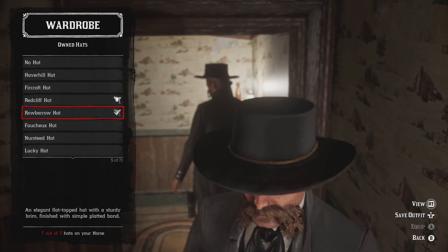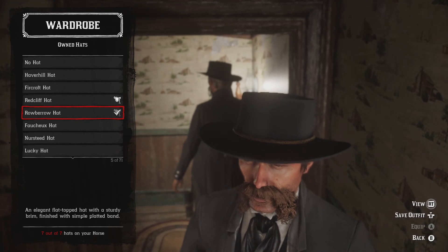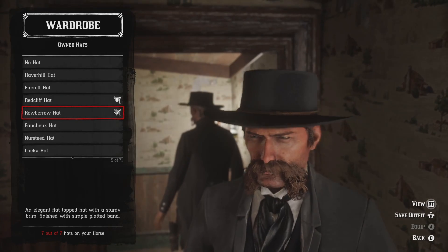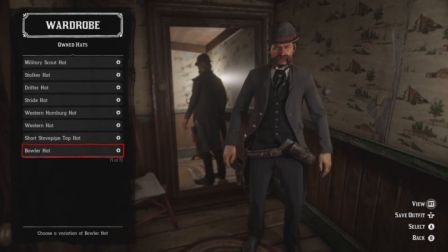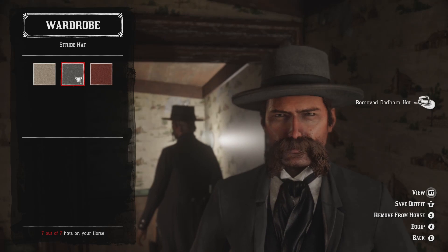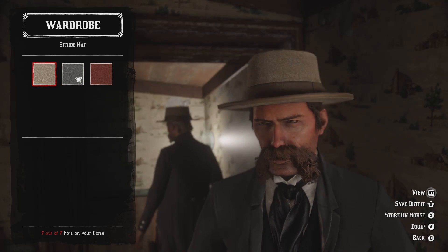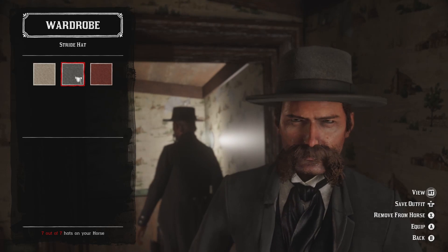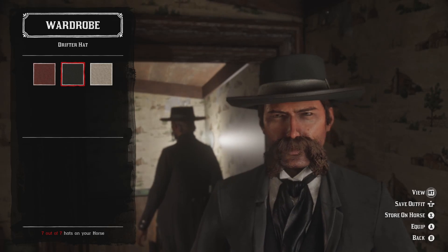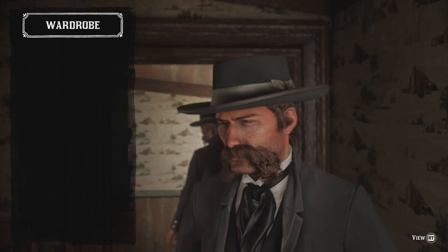The only thing this is missing is that Wyatt Earp wears a hat with a more domed crown throughout a great deal of the movie, versus this which has a flat top — but other than that it's pretty much dead on. Now if you don't happen to have that particular hat, there are a couple of options: the Stride hat is an option, and the Drifter hat does come in a really nice clean black.